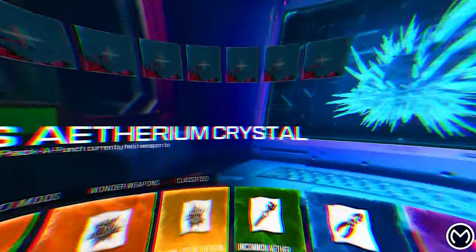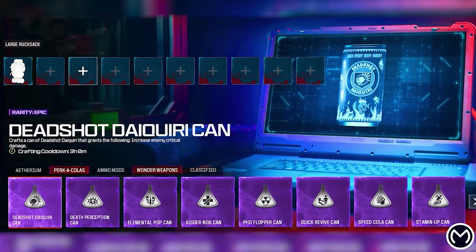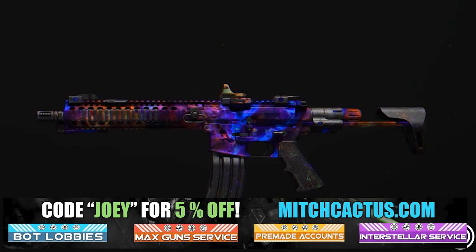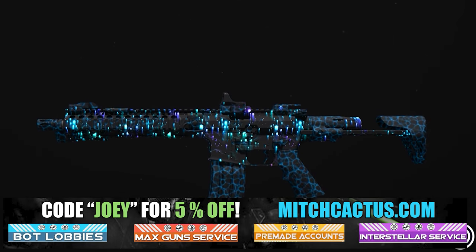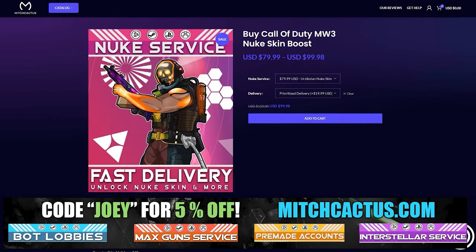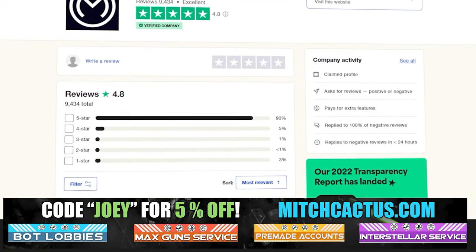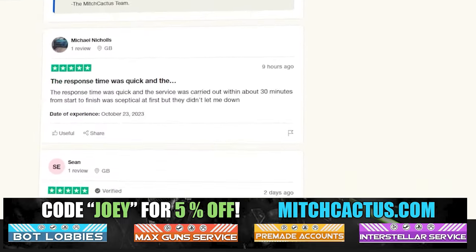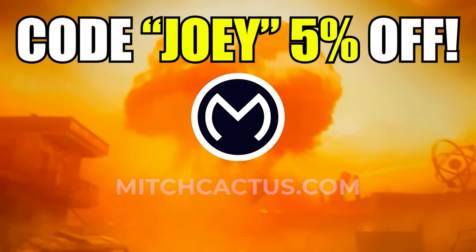Let's take a quick look at my sponsor for this video, Mitch Cactus, because he offers a range of services for Modern Warfare 3, including camos and more for both Modern Warfare 3 and Modern Warfare 2. He's also got pre-made accounts for Modern Warfare 3, Zombie Schematics Boost, and the Nuke Skin Boost. Over 10,000 customer reviews — go ahead and use code JOEY for 5% off. Links in the description.